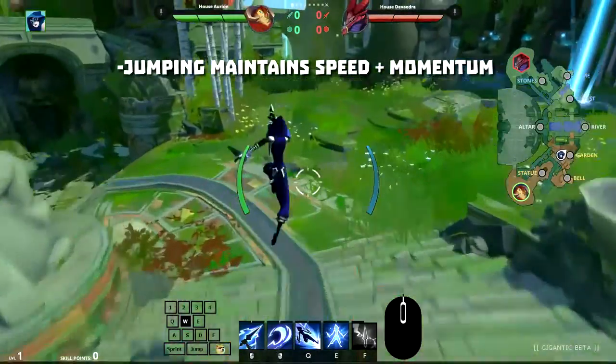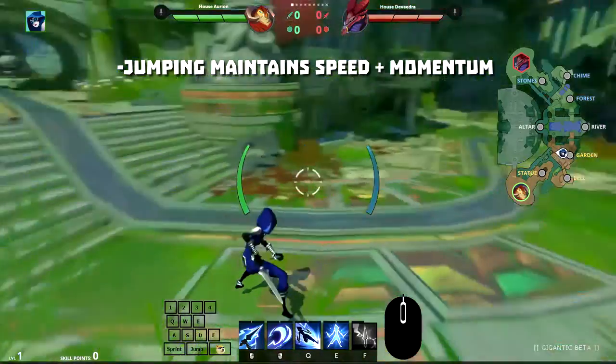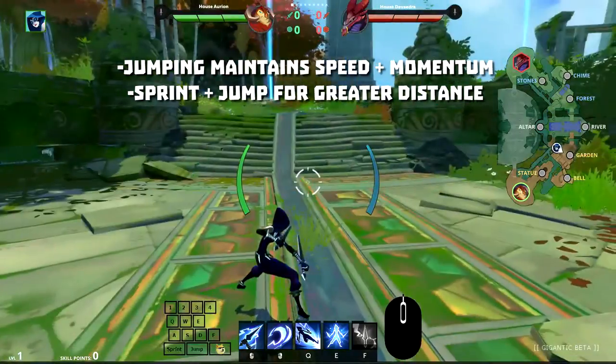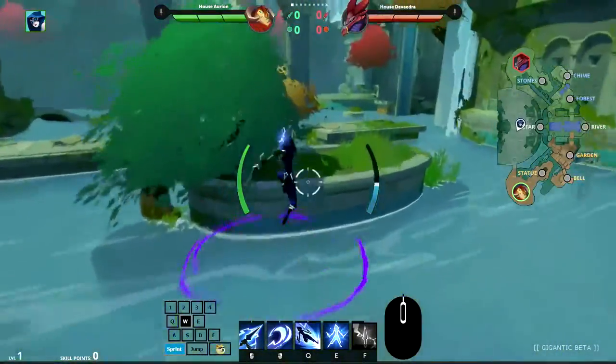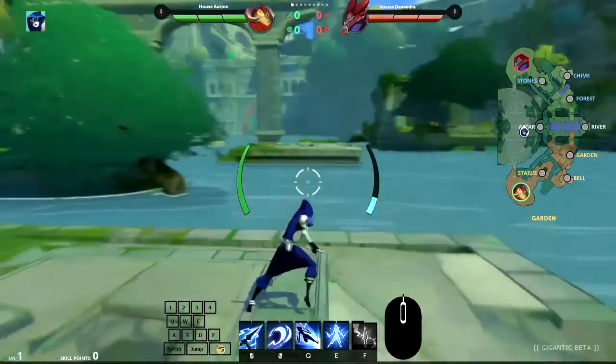The first thing to note is when you jump, you leave the ground at the same speed and momentum you left it at. That includes jumping while sprinting, which allows you to cover much more distance at the cost of only a small chunk of stamina. This little tip is the foundation of movement in Gigantic, as it allows you to traverse the map with ease and reach places you otherwise wouldn't be able to. Just make sure to keep an eye on that blue bar.